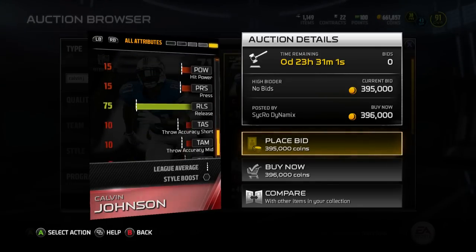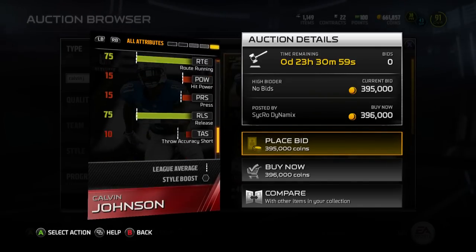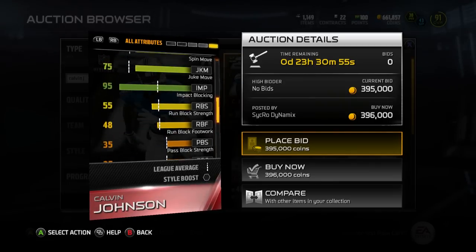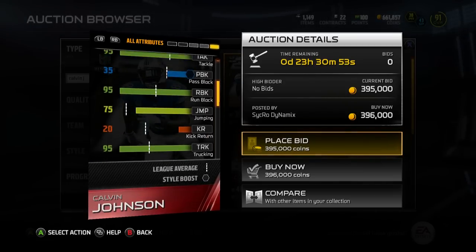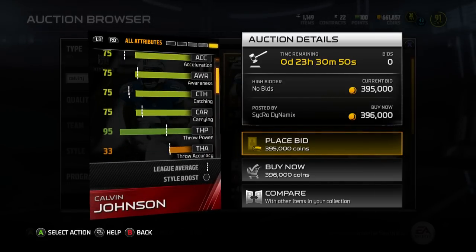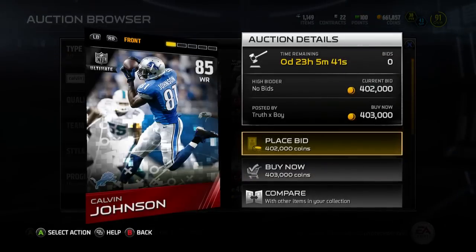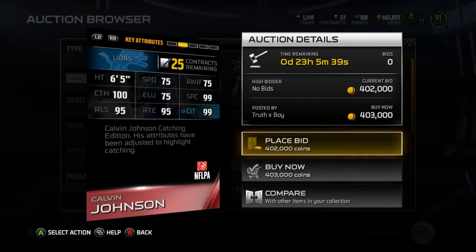Even though he has no speed, you don't need speed to face catch if you have 99 catching traffic and you're 6'5 — you're catching everything. Plus he has 95 strength, 95 run block, and 95 impact block; he's going to take down every single corner out there. DRC would actually be in trouble against this card. I think that card is better than his speed card.